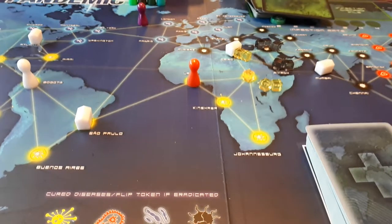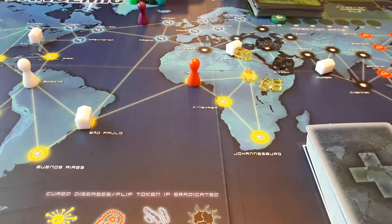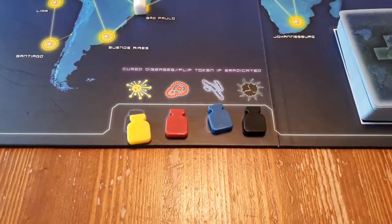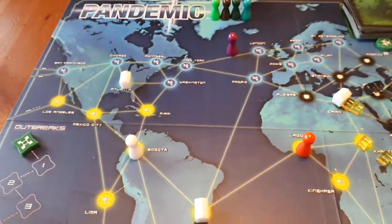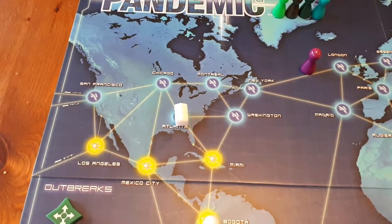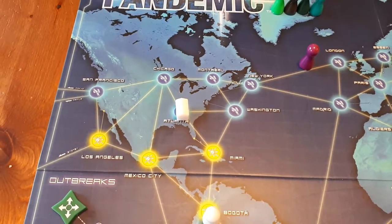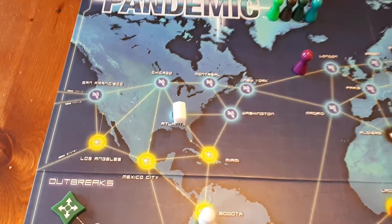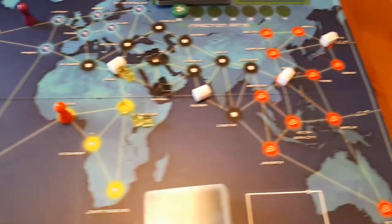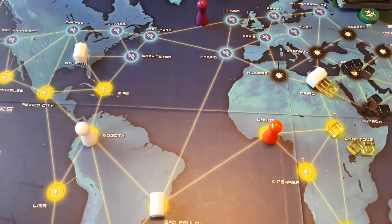What you need to consider when you're playing Pandemic is how quickly you can cure a disease and also how quickly you can get around the world. The first place you have to place a research facility is in Atlanta. What I've done here is placed research facilities around the world so you can get an idea of what the best placement is.